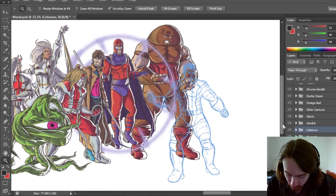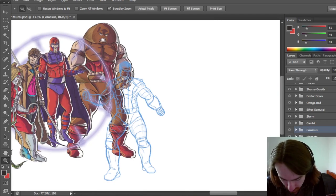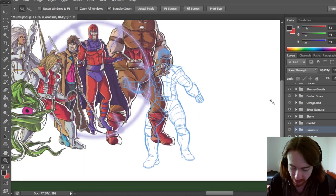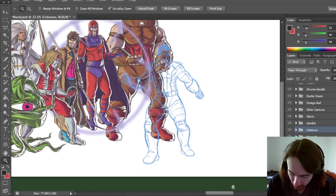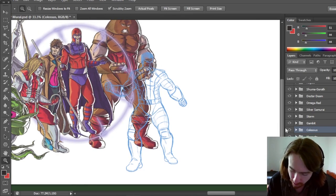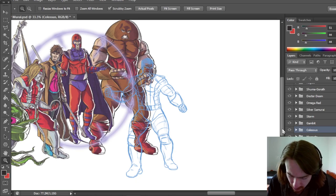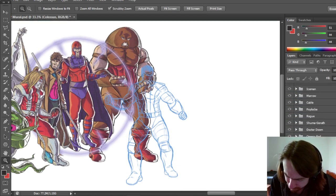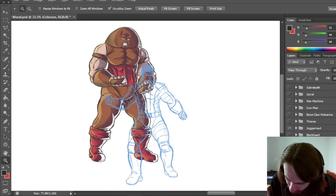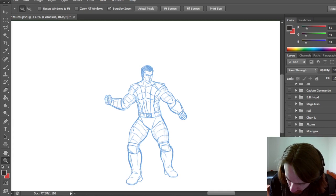Colossus isn't as big as Juggernaut or the Hulk — I think he's the median size of both of them. Hulk is this big, and Juggernaut is bigger than the Hulk. Colossus is only slightly smaller than the Hulk, but it's just because he's lower on the page. In terms of size ranking: Sentinel is the biggest character, then Anakaris, then Juggernaut as the second biggest, then Hulk, then Colossus.